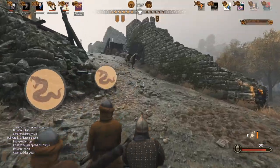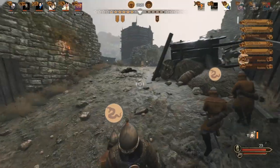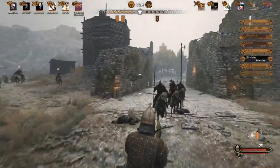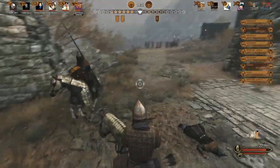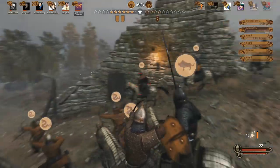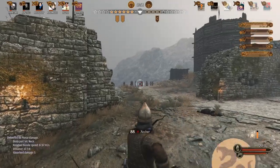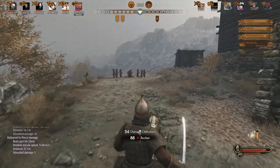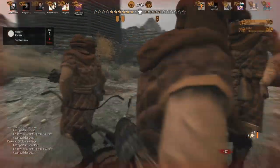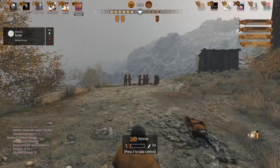A guy rode right in front of my arrow — friendly fire. Alright, follow me guys, let's go this way. I still have 23 arrows left, 11 men left, and now I have a horse. They're just riding right on by — they're trying to get away. Darn it, they took me down.